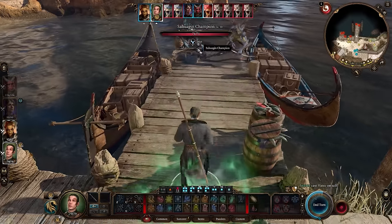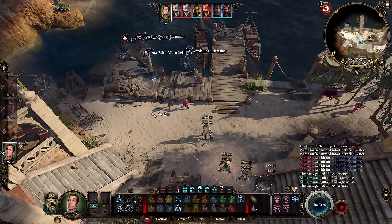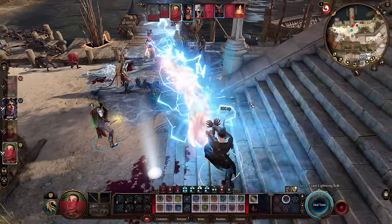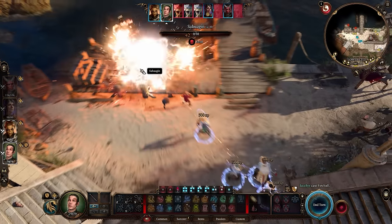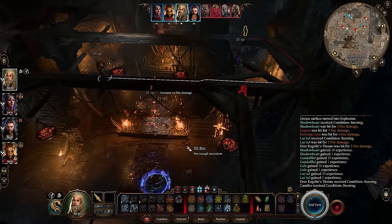In today's Baldur's Gate 3 video, we're going to take a look at one of my favorite classes, the Sorcerer. It's an amazing spell nuker that can literally wreak havoc on the battlefield because of its metamagic, which further amplifies many of its very strong spells accessible from early on. We're going to focus on the Draconic Bloodline, as well as a bunch of tips and tricks to make the most out of it, from character creation all the way to the endgame.